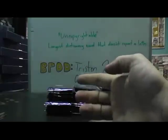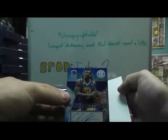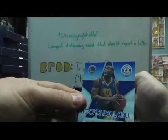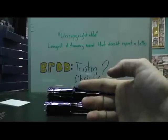We have Kemba Walker, red. Josh Smith, 499. We have Bernard James, blue. Charles — Christmas Jenkins, 129. Will it blend? Looks like it shows my hand here, perfect. There we go, Charles Jenkins. And Iman Shumpert. Tyler Honeycutt, autograph.